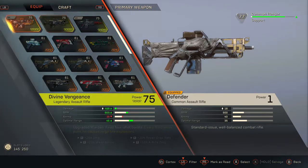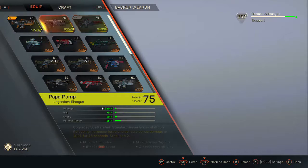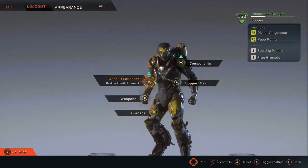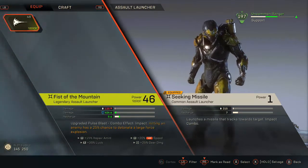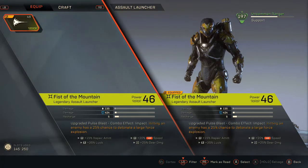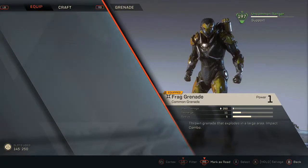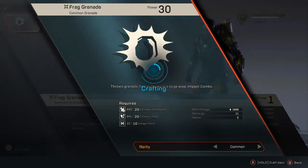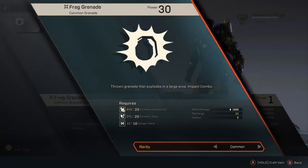I'm actually going to use the Ranger and I'm going to start him off with the shotgun. I'm kind of new to the Ranger himself, so let's see what a lot of these abilities have. I have a legendary of the pulse blast. Let's do that with the Fist of the Mountain, so it's an assault launcher. Let's see a grenade — I have no grenades but I can actually make one. As you can see, I haven't really been using Ranger a whole lot.